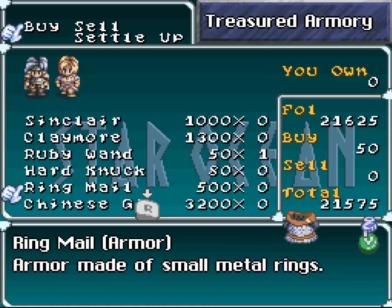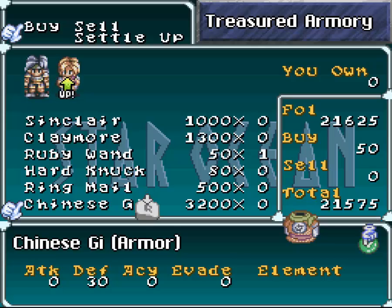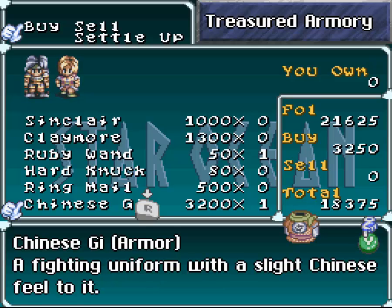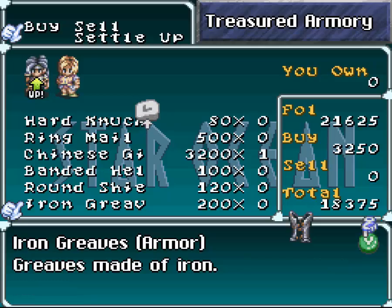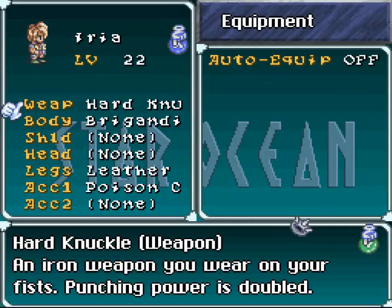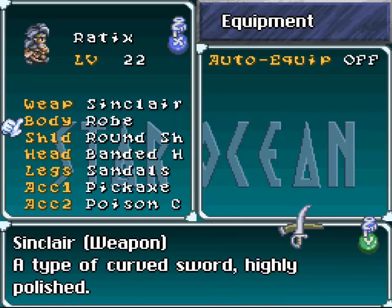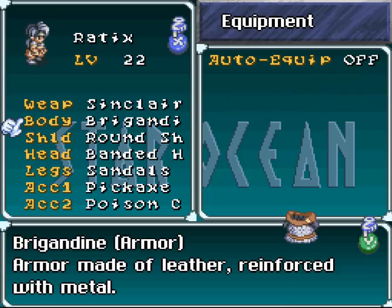Now, even though it's better for Radix there, I would not recommend buying it because it's got 18 defense, and what Iria is using - which Radix can also use - has 25 defense, so I would recommend just buying the Chinese gi. Anything else of value? No. The amount that we spend on equipment in this game is negligible. What we spend on everything else is not negligible. So throw this on, she gets a little more defense. Throw this on, he gets a little more defense. Nice.